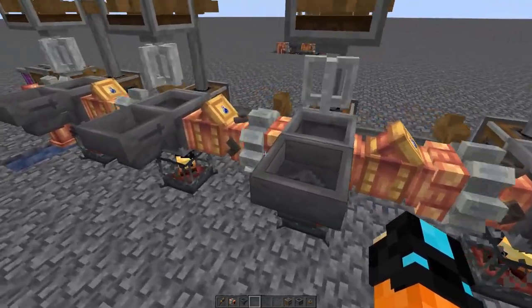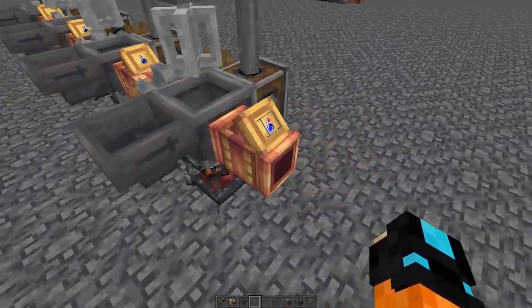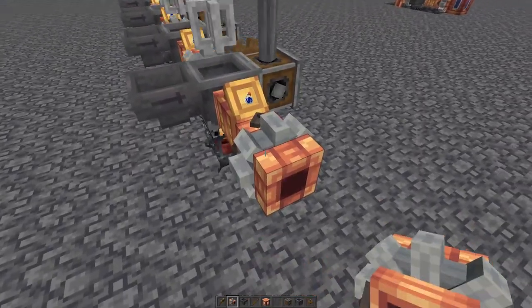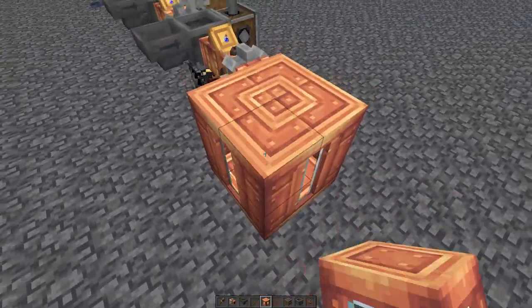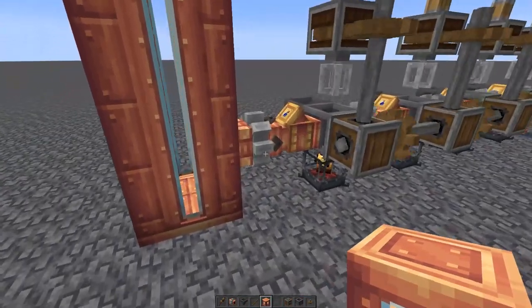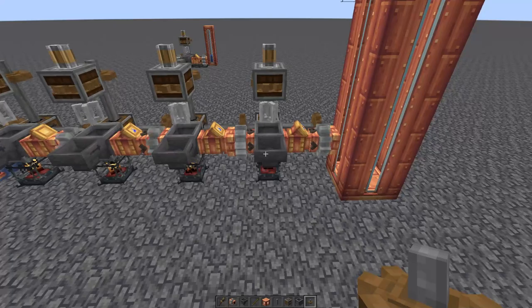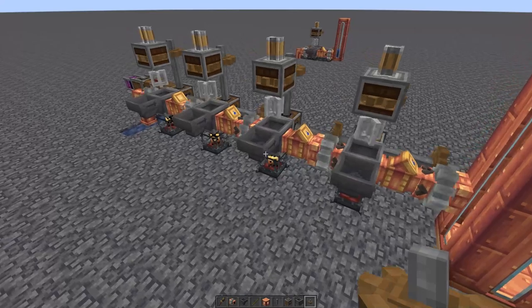If you were to fuel these blaze burners and add the ingredients now, they'd start brewing potions but they'd have nowhere to go and stop after the first set. So let's give our final potion somewhere to go - take another mechanical pump and attach it right there, then put your fluid tank here. Make it as tall as you want for plenty of storage, then connect this pump to the system with a shaft and a cog.